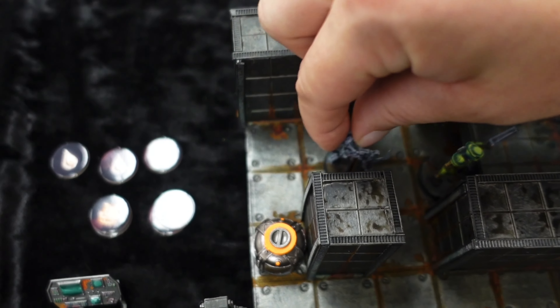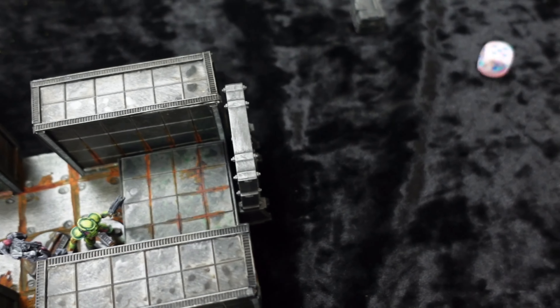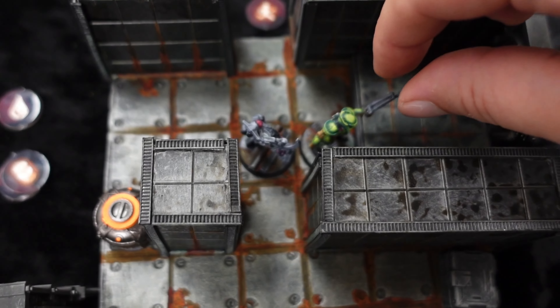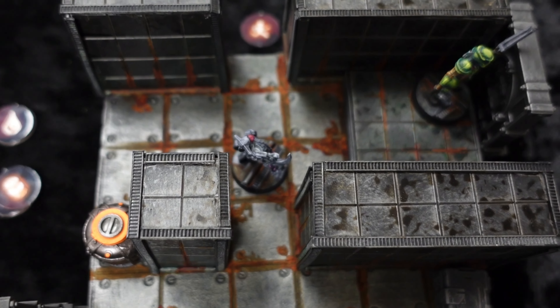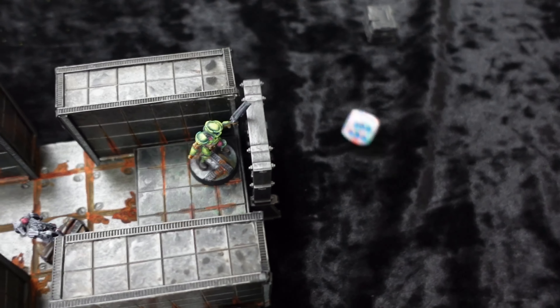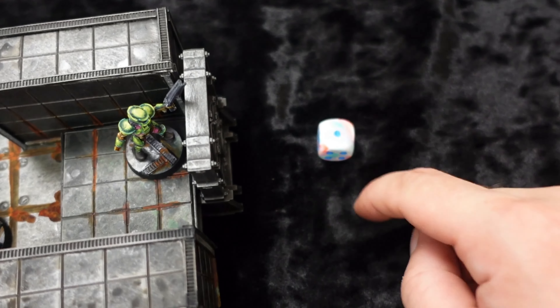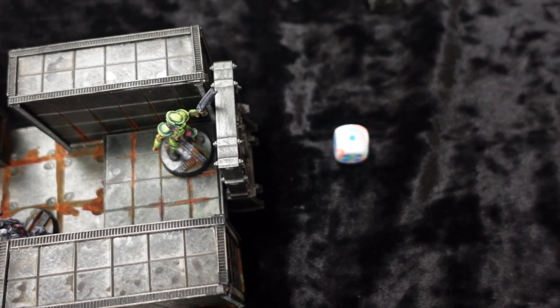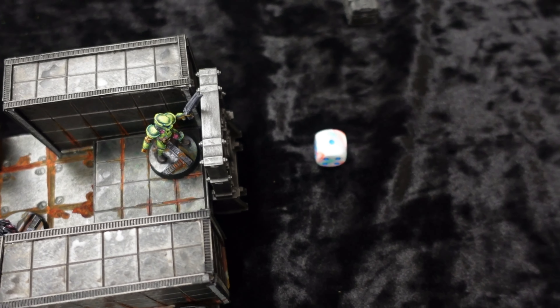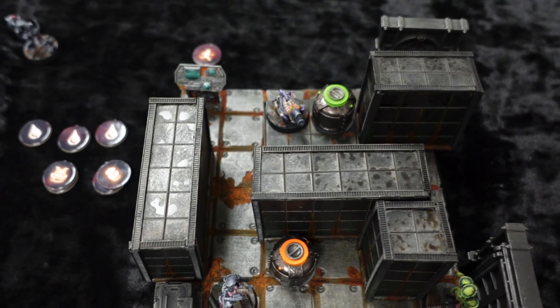Rolling okay — move and an attack. This guy will move and attack me. I can dodge on a four — I do dodge, so no damage. My single action is just to move out of the room. If we're in the corridor and roll the corridor, we find the room we're looking for — which in this case is the engine room. We have finally made it to the engine room.